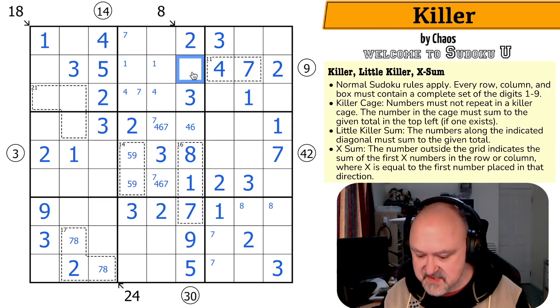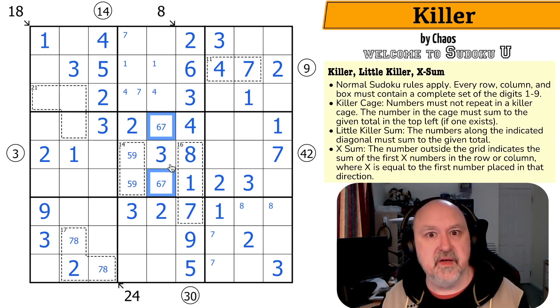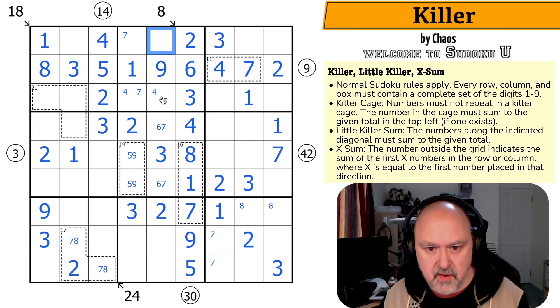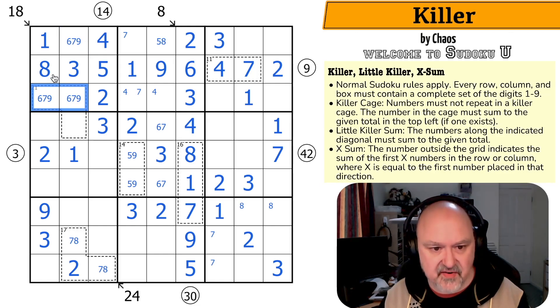So this is 4 or 6: the 4 makes that the 6 and that the 4. I got to the right answer for the wrong reason, which is bad for a video — oh, the comments. But this is the internet. These are 1, 8, and 9; there's no 1 or 9 there, so that's an 8. The 5 and 9 pair is looking up, making that the 1 and that the 9. 6 and 7 are there, and these are 6, 7, and 9 — there is no 9 there.